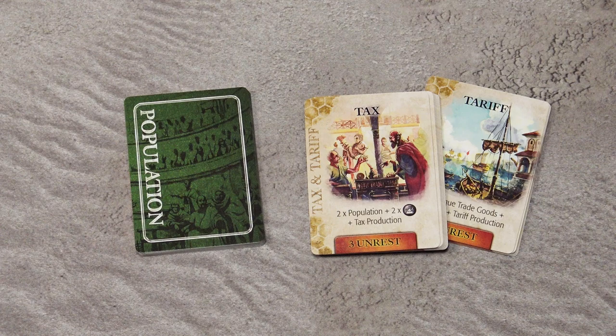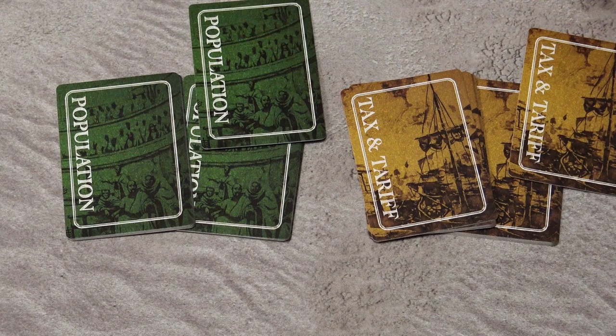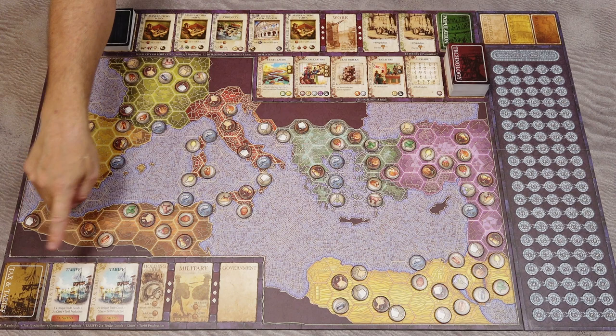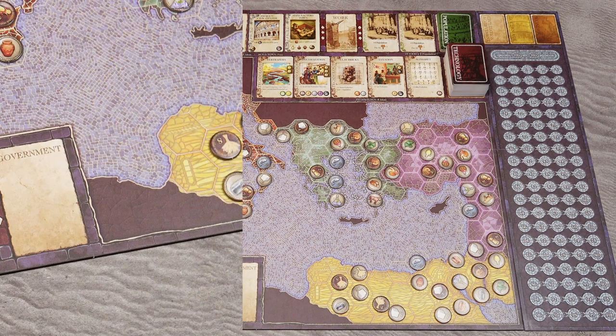Use ten cards in a two or three player game, twelve in four or five players, and fourteen in six players. For the tax and tariff deck, ensure equal numbers of tax and tariff cards — for example, six tax and six tariff in a four player game. Cut each deck in half, shuffle the empire scoring cards into the bottom halves, and draw the first two cards face up. Special setup rule: in a three player game, the Hispania region is not in the game. In a two player game, the Gaul region is also excluded.